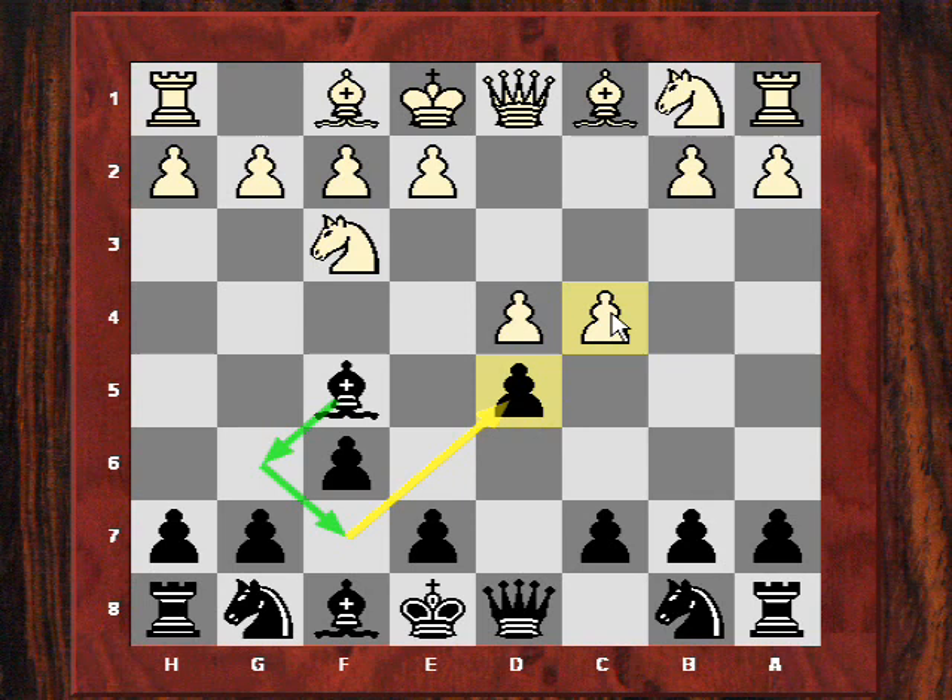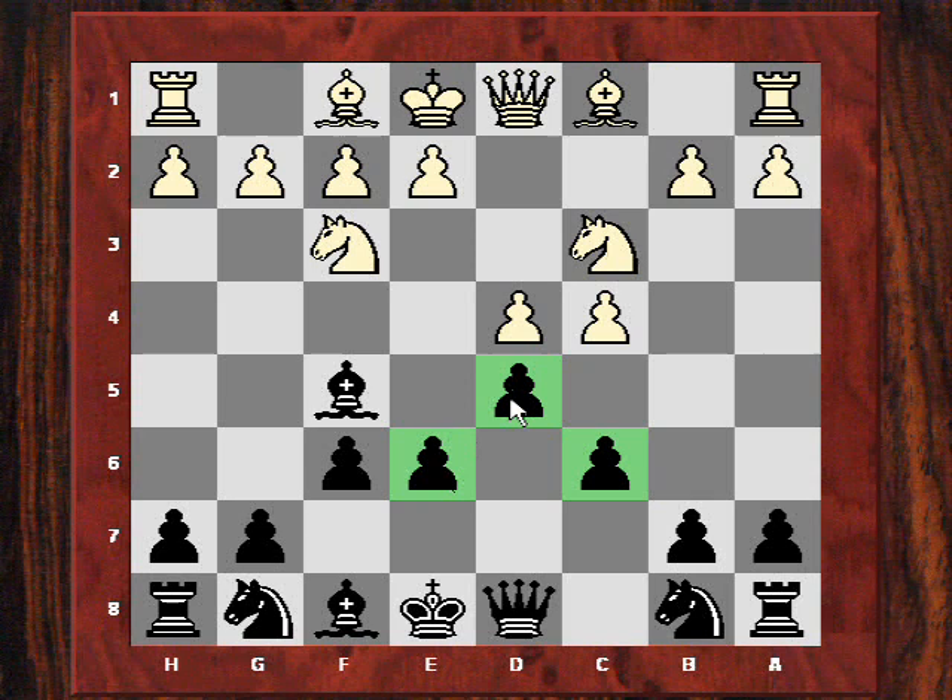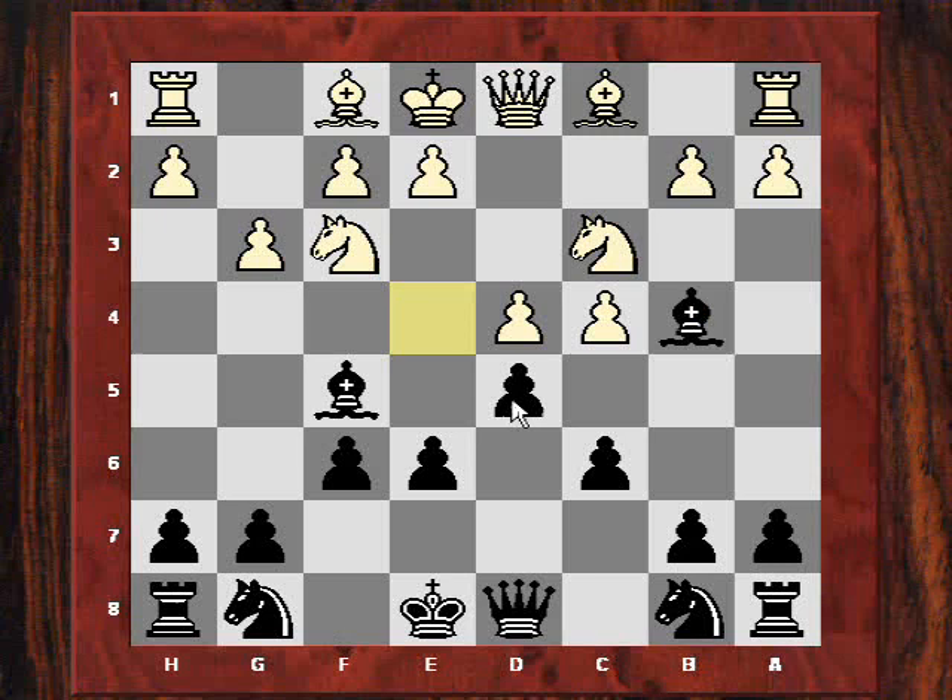Once Short increases that grip on d5, it seems Kasparov's c4 square is under great fire and intensity — we're going to see that in this game. Now c6 was played, so Short is building up this fortress, over-protecting that d5 square as Nimzovich would say. After e6 we see that nice triangle — Short's quite solid in the center.